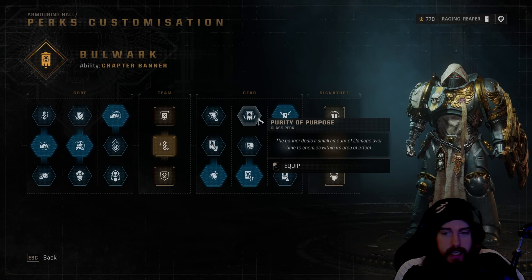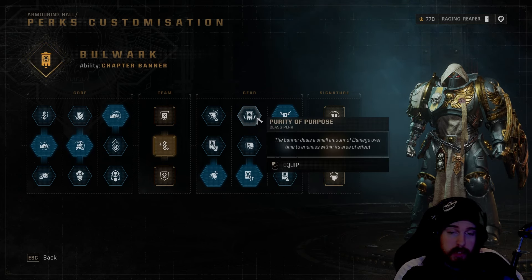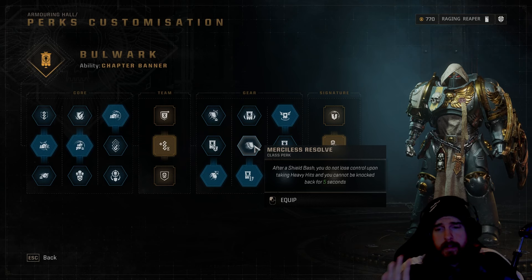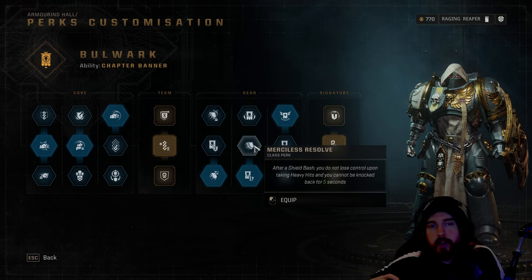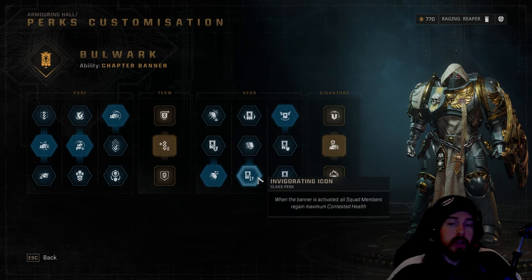For the second gear slot, Purity of Purpose deals damage over time to all enemies within banner range — not huge damage, but useful throughout leveling. If you're not using shield bash often, this is likely the better option. However, if you use shield bash consistently, Merciless Resolve — after a shield bash you don't lose control upon taking heavy hits and cannot be knocked back — can be beneficial, preventing your strikes from being interrupted while fighting multiple elites.